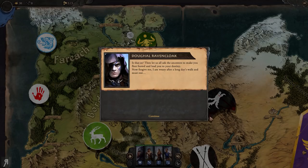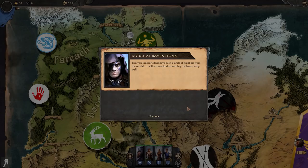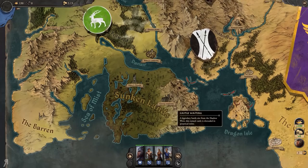Dougal responds: 'Then let us ask the ancestors to make you fleet-footed and lead you to your destiny.' A cold freezing sensation follows. Your father demands to know what happened, and Dougal dismisses it as a draft of night air. The world map is now revealed - it is massive, with the Empire holding a rather large stake on everything to one side and a wide variety of different areas.